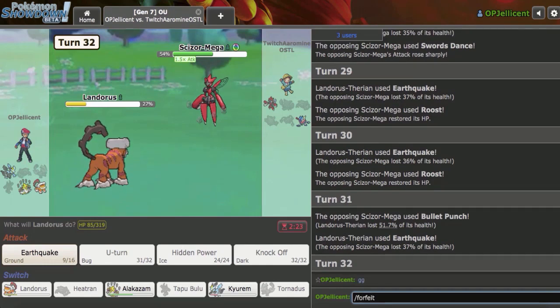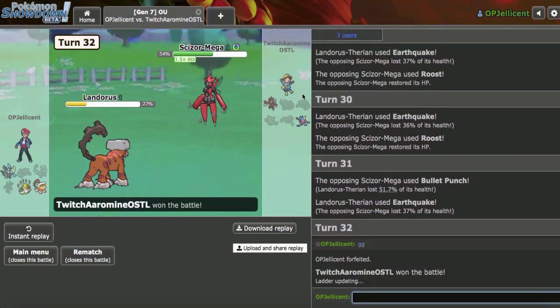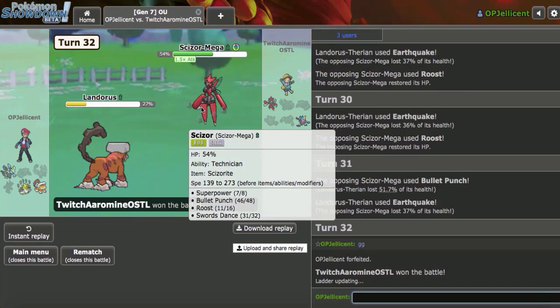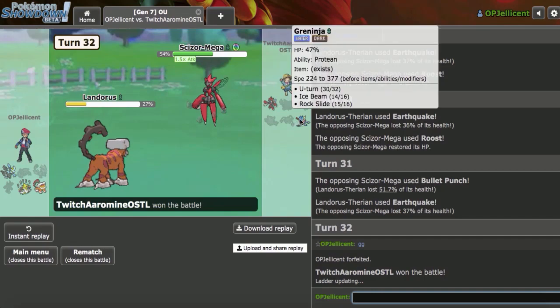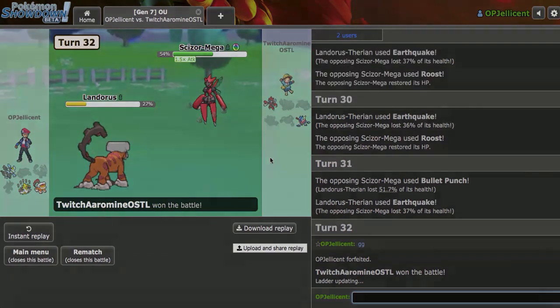Unfortunately the combination of Bulu plus Lando kind of hurt this game — I just get swept by Bullet Punch from this position, so I'll drop a GG. Unfortunate way to end that one. I definitely think I played really well against Reuniclus and Gliscor, and was able to open up an endgame path, but going into Bulu was a big misplay initially. I really thought that would be my best pivot into Greninja. It is what it is — I'll be right back.